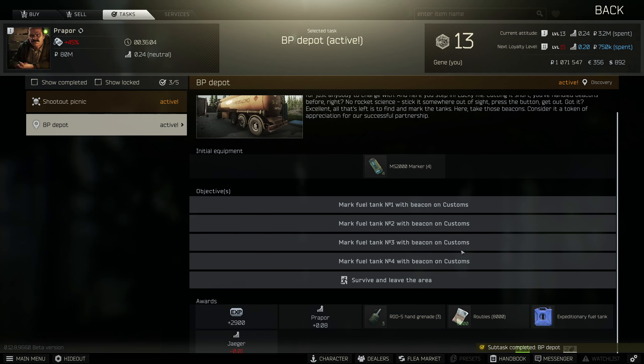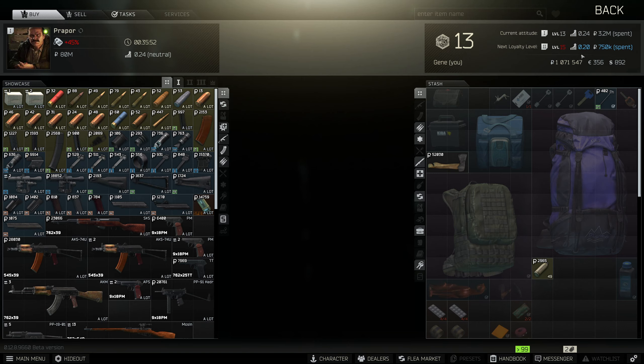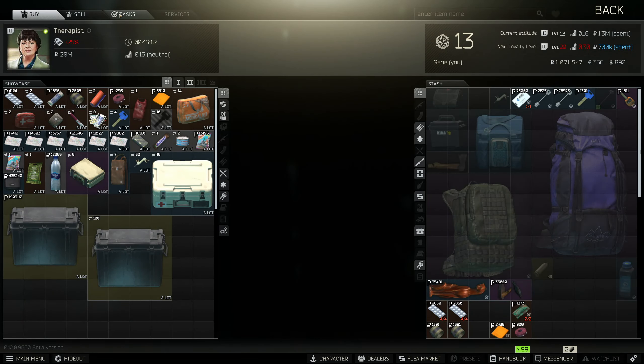We have to mark fuel tanks on customs, survive and leave the area. This one might not be too bad. Oh, this is gonna make Jaeger dislike us, but we don't actually know where Jaeger is. And this is going to get us fuel, which is okay by me. Once we hit level 15, we're gonna have a new loyalty level from Prapper.